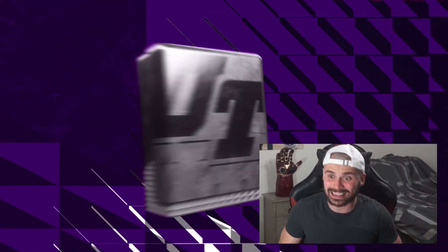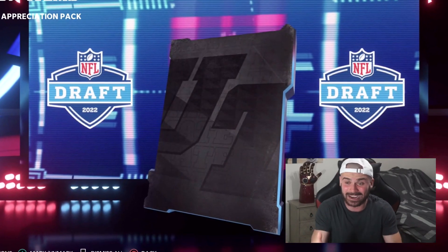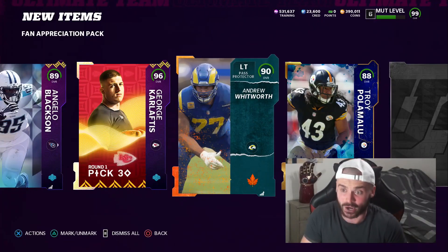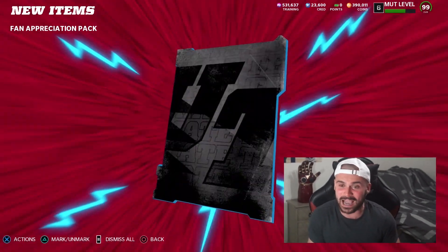We're actually going to fill out the rest of the squad quite nicely. If we can get cards like this in every pack - Angelo Blacks, 89. Another draft card - 96 overall, George Karlaftis. I probably said your name wrong. We get a Thanksgiving card, and it was Andrew Whitworth and 88 Troy P. What is happening? These packs are crazy.